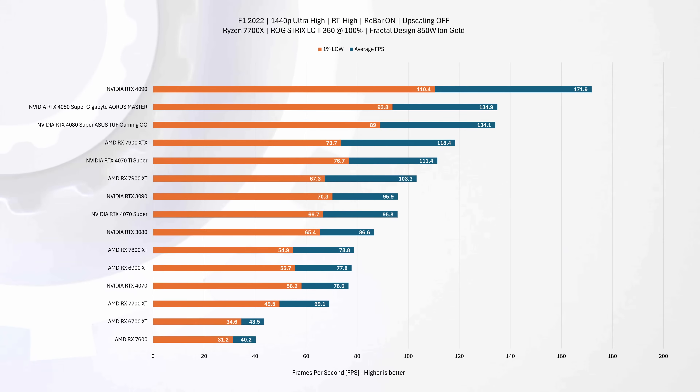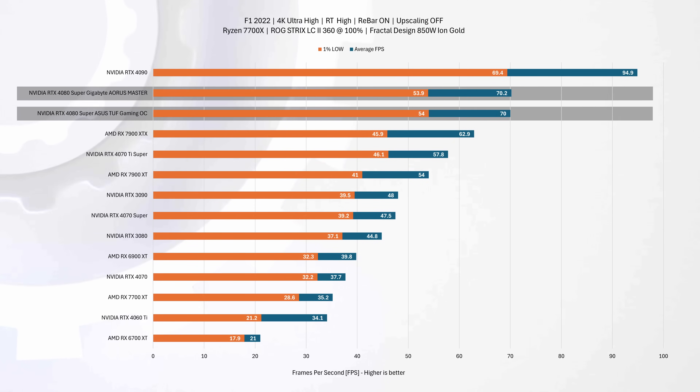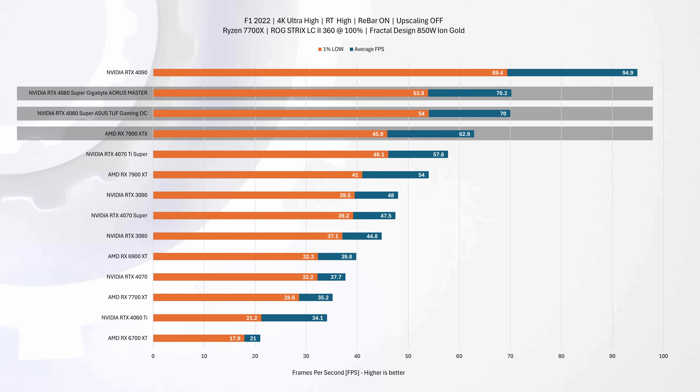Let's change gears and check out some games with ray tracing enabled, starting with Formula 1 2022 at 1440p. The Aorus Master and TUF Gaming are in a dead heat, their performance so closely aligned that the difference is virtually indistinguishable — less than 1% variation in average FPS. At 4K resolution, the story is much the same, with both cards matching stride for stride. While both lag behind the RTX 4090 by 27%, they comfortably outpace the RX 7900 XTX.